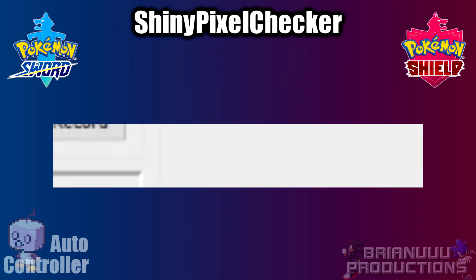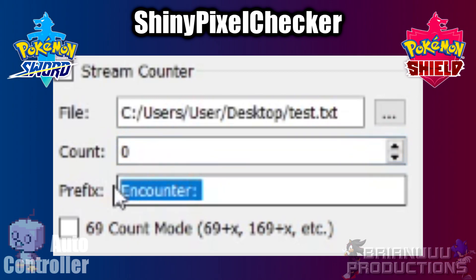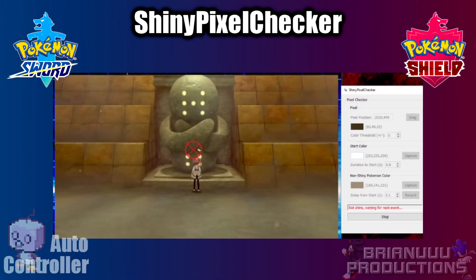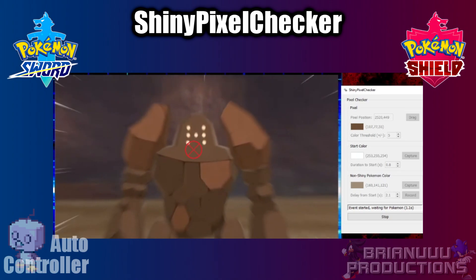The counter is increased every time the pixel color of the Pokemon is checked, and you can also change it manually. The prefix is text you want to add before the counter in the text file. And finally, there is a 69 mode — if you like 69, turn it on. And that's it for this video. I hope these additional programs will help you find your Shiny Pokemon. Happy shiny hunting! Peace!